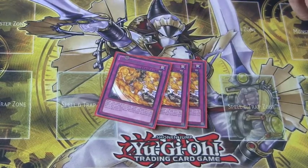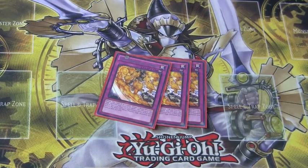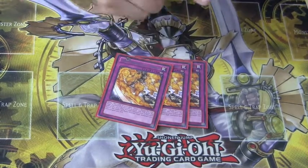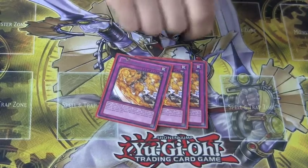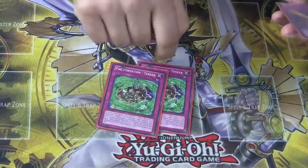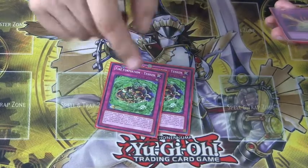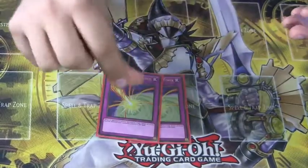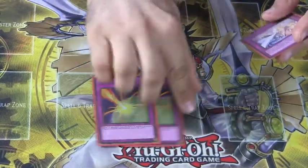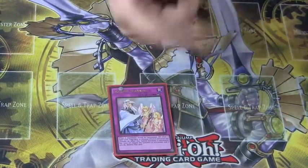Moving on to our traps, we run triple Fire Formation Tensu — very searchable with Swallow and the two Dragons. It supports your monsters and makes them big enough to compete. Double Fire Formation Ken — searchable and better than My Body as a Shield. Double Storm Mirror Force because no one expects Mirror Force nowadays and board clearance is great. And one Solemn Warning to wrap up our traps.